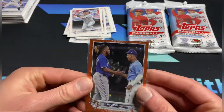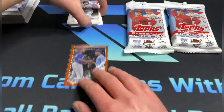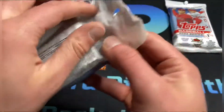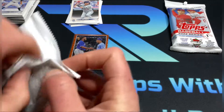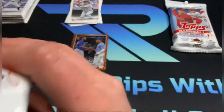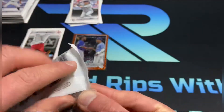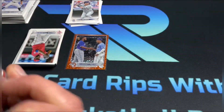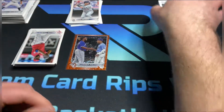Ton of rookies but no base Wander. That said, we did get a Wander, so a nice hit with the orange icy parallel. On to the value packs now. Not too bad — you got a ton of rookies out of that hanger box plus the one numbered card.